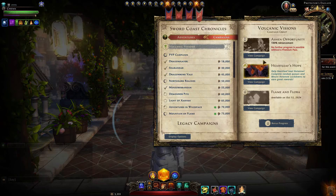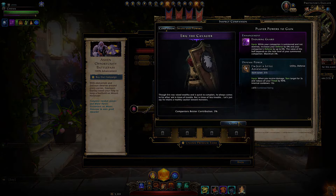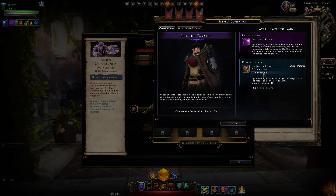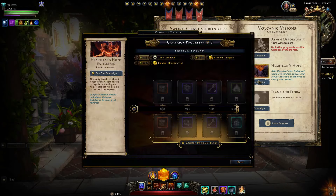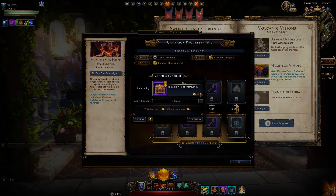Right now I actually want to go and check out Eric the Cavalier, a very interesting companion with a super unique bonus which can actually be very useful. But having a quick look at the other rewards here: just two adjanted keys, just 300 insignia powder, which is actually not a bad amount.